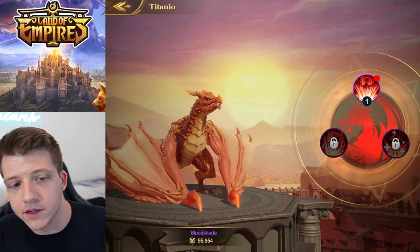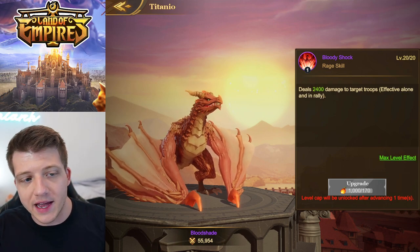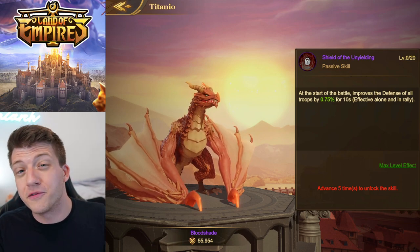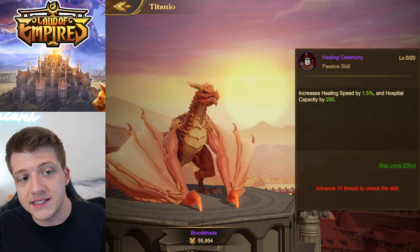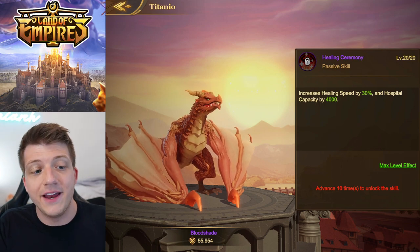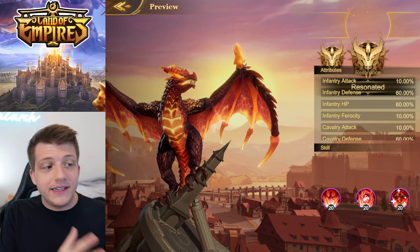Adding Bloodshade to your army also gives you access to his three skills. The first, Bloody Shock, deals AoE damage to the enemy scaling from 500 up to 2400. The second, Shield of the Unyielding, increases the defense of all your troops for the first 10 seconds of battle — up to 15% at max level. His third skill, Healing Ceremony, is a passive that increases your city's healing speed and hospital capacity up to 30% and 4000 extra capacity.